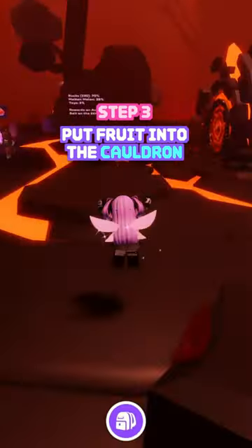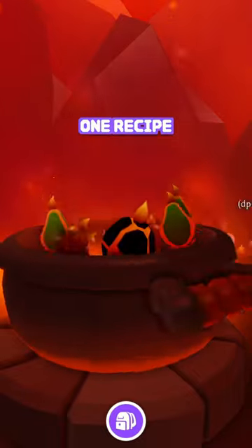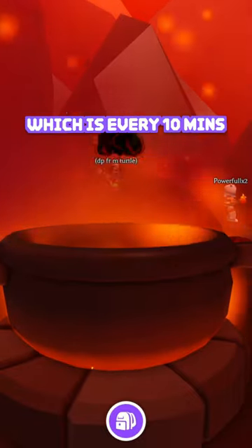Once you have enough for your recipe, you're gonna go into the middle, near the portal, and add it into the cauldron. You can make one recipe every Adopt Me day, which is every 10 minutes.